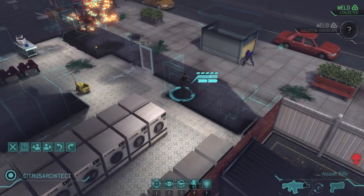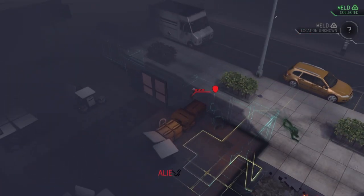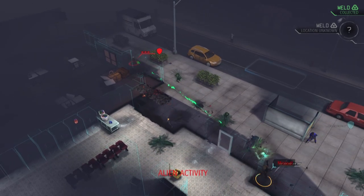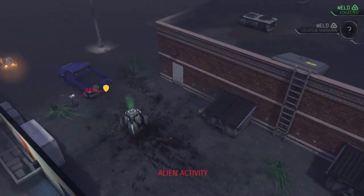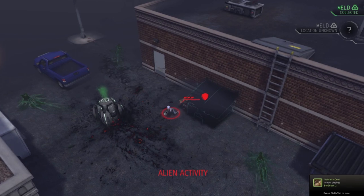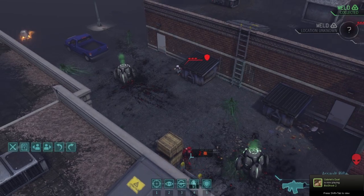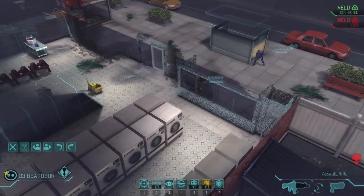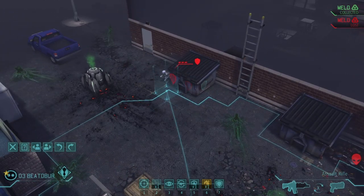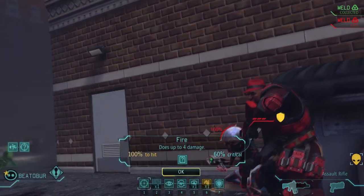For the aliens' turns, they decide to do a much simpler strategy. The alien out front, probably frustrated that he missed Citrus Architect when he was in the open, tries to shoot him when he's behind cover — it doesn't work out for him, works out great for us. Back in the alleyway, I had hoped putting Emison on the roof in Overwatch would stop any alien advancing on Beatober. No dice, and Beatober pays the price. Luckily, Beatober only takes minimum damage and his hat is untouched. With both aliens having shot, it's now safe to advance — and that's music to Beatober's ears because he's hungry for vengeance.